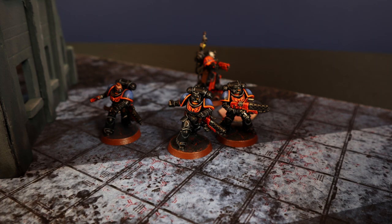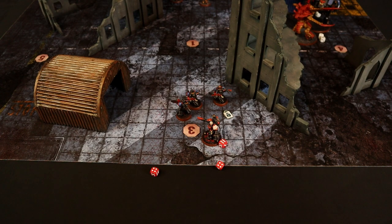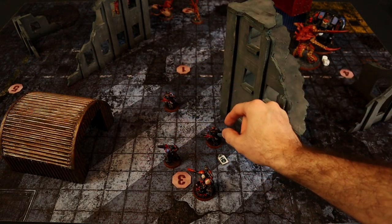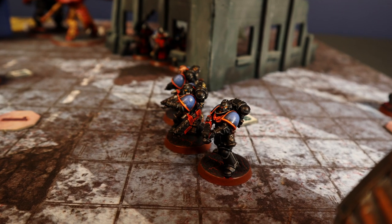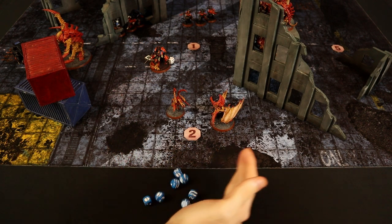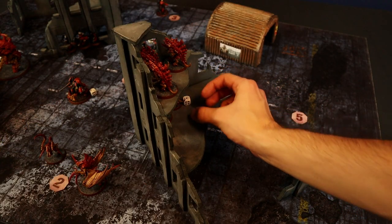The Inferno Squad begins the movement phase but the Tyranids spend a command point for Overwatch with the Barbgaunts: 3D6 shots, 14 total — hitting on 6, not even 1 hit from the first batch. The second 2D6 gives 8 shots on 6: 1 hit plus 1 additional, wounding on 4+, but fails. At least both units are Disrupted with reduced movement. With 2 inches less movement the Inferno Squad advances as far as possible, and the Captain also moves forward only 3 inches. The Inferno Squad returns fire on the Barbgaunts: 3D6 automatic hits, 8 shots wound on 3+, 4 wounds. Saving at 4+, one Barbgaunt is eliminated and one left with 1 wound.